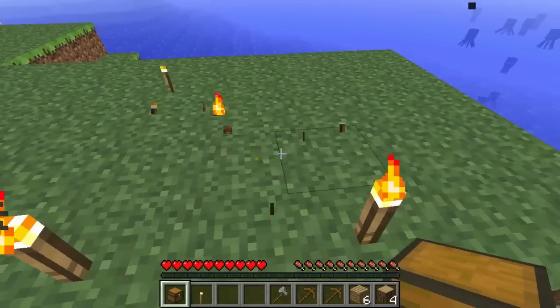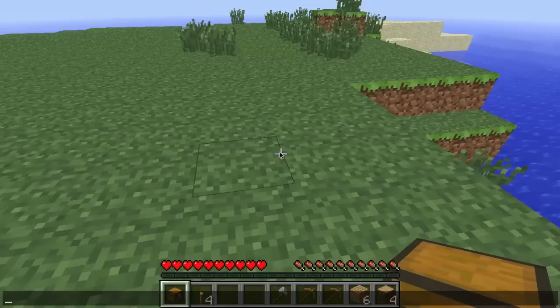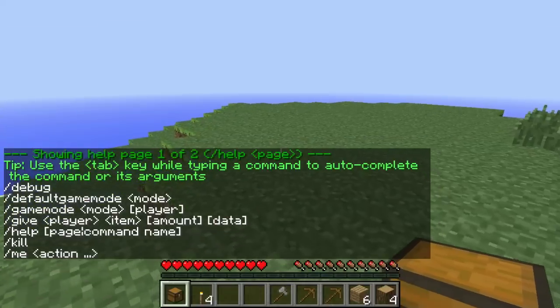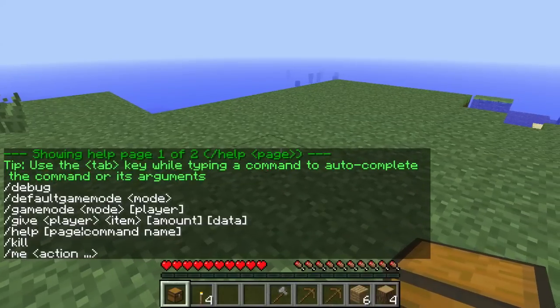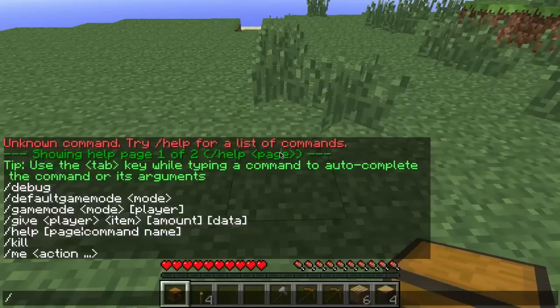Now I've also got cheats, so let's try some of these. Let's see what commands we can use. Game mode, give player items, kill, and me action. I don't know what me action is. So let's try slash game mode one.